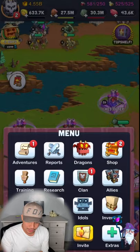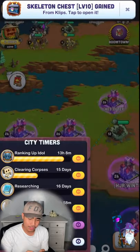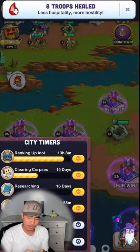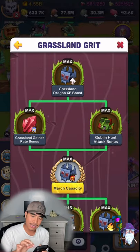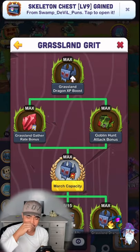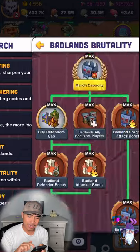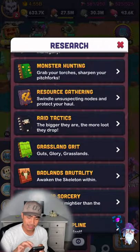With research you can get more out of your chow. In my realm mastery tab, I have the Dragon XP Boost maxed to 20 out of 20. Having that maxed means each chow will give more XP. In my three biomes I have that maxed to 20 out of 20.